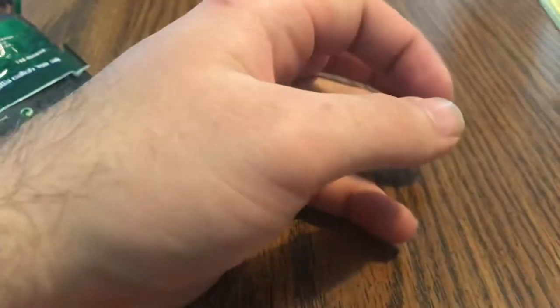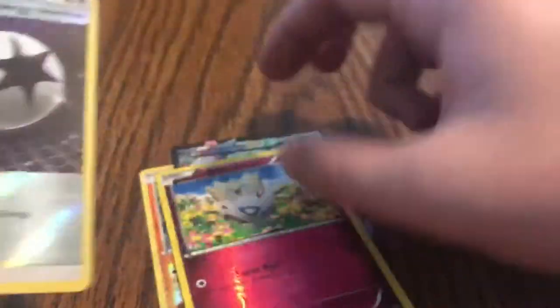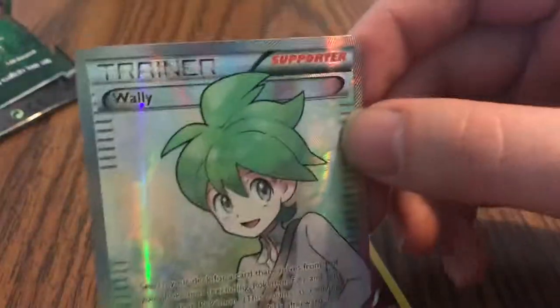So pretty decent. Let's see what we got real quick - Jolteon, Jam. Sylveon, Togepi. And the best one of the day - Wally! Also got a shoulder trainer, a Dustox, Skarmory, Nidoking.